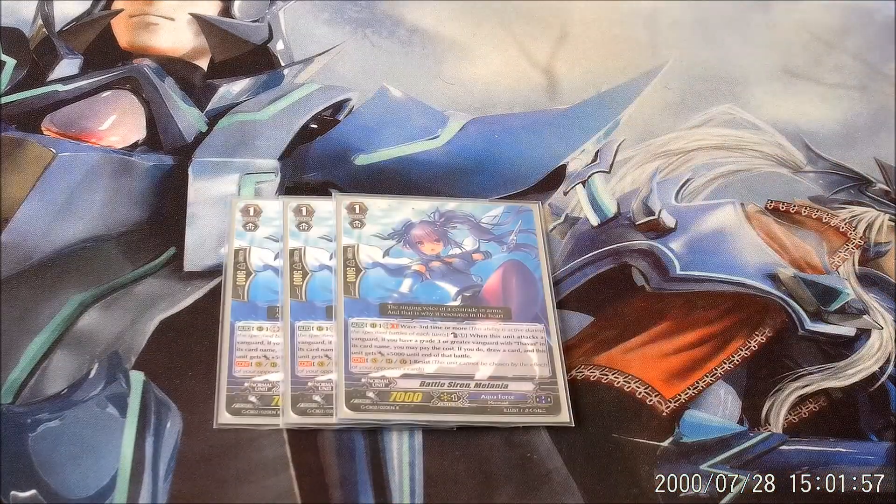We went down to three Malanias from our last build. She's still an amazing card and a great ride. She has Resist, which helps against Link Joker, Narakami, and Kagero. Her skill is Counter Blast 1, Wave 3rd or more — very important. Wave 3rd or more, Counter Blast 1: she gets plus 5k and you draw a card. This is part one of the draw-heavy build, and it comes in way more clutch than normal, but I don't use her as often.